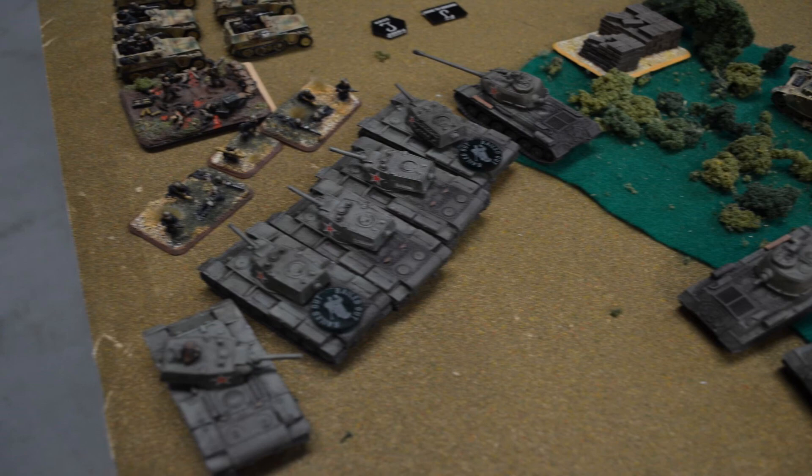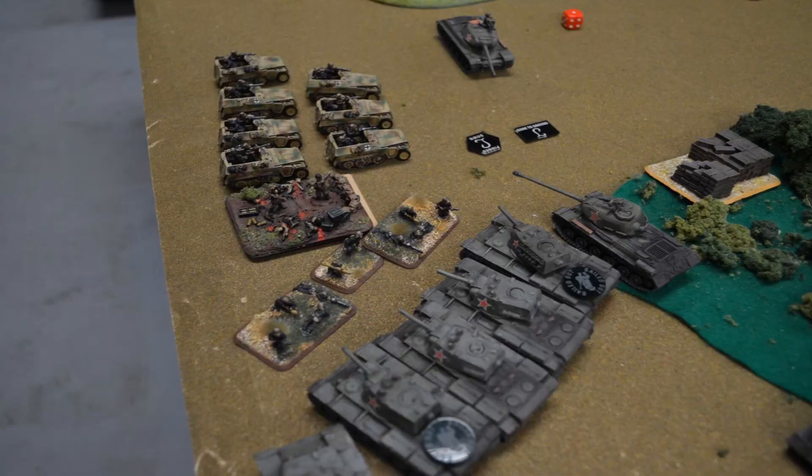That left me with an interesting decision: do I continue to try to assault with the other IS-2s? They can assault what they shot at and try to rope in the CIC. I said, yeah, okay, why not? So the commander is actually too far away — he killed everybody he could have charged, and the other guy managed to get stuck in the woods too. Thank goodness there's no bogging in version 4, right?